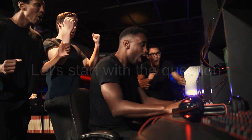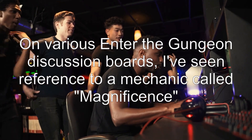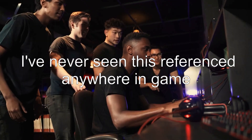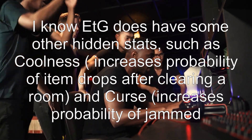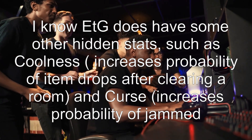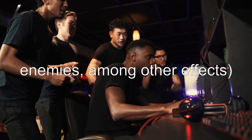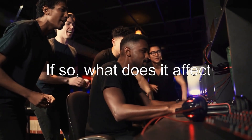Let's start with the question: what is magnificence? On various Enter the Gungeon discussion boards, I've seen reference to a mechanic called magnificence, but I've never seen this referenced anywhere in game. I know ETG does have some other hidden stats, such as coolness, which increases probability of item drops after clearing a room, and curse, which increases probability of jammed enemies, among other effects. Is magnificence one of these hidden stats, and if so, what does it affect?